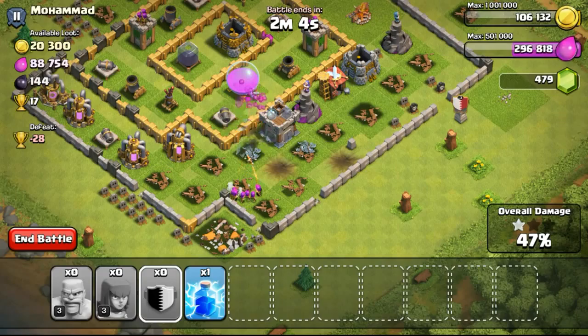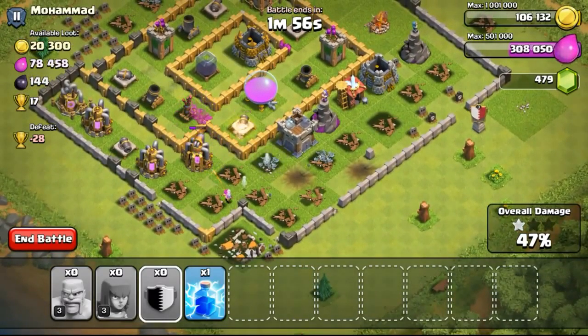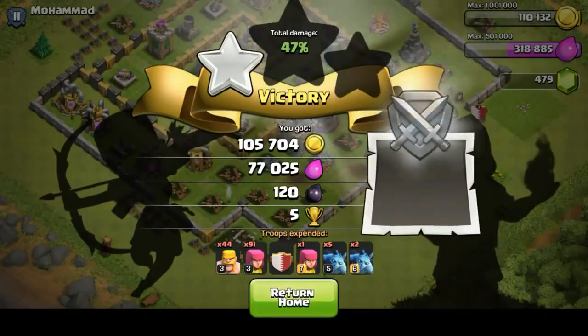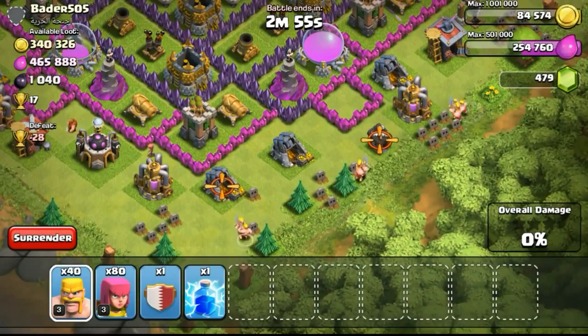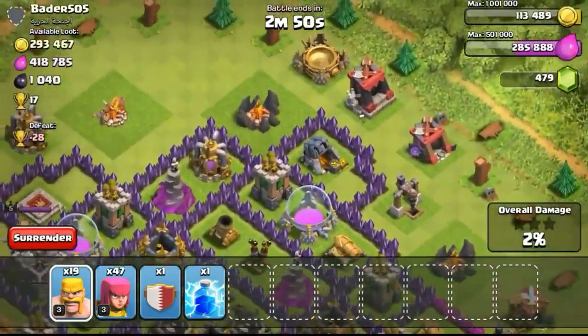I didn't really bother to go for it anymore. I had a lightning spell — some people would want to use it to get more elixir. However, for this particular base the elixir collectors weren't really full and I don't really need elixir that much. It doesn't make sense to use a lightning spell here. I do lightning resources when they are all packed together and you can get like 100,000 over resources out of one lightning spell. Maybe in time to come we will see such raids.